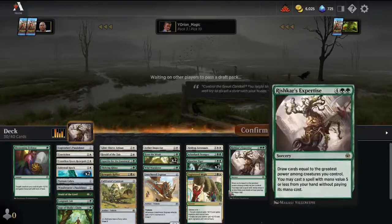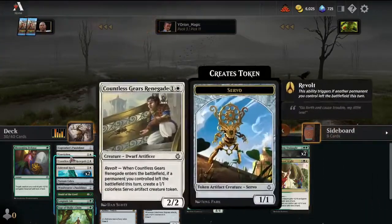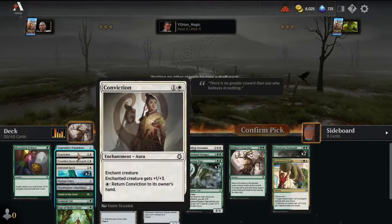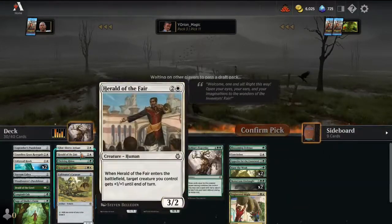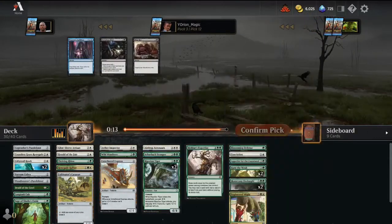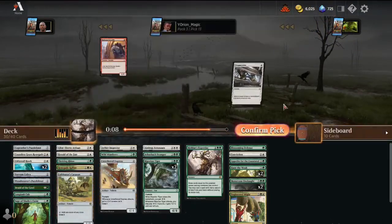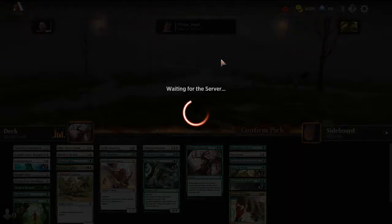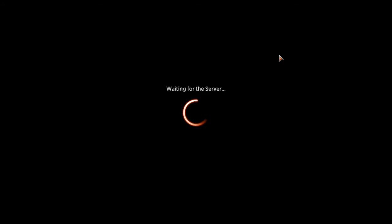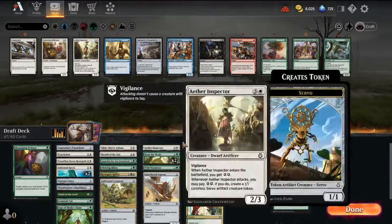Looking at our curve: we've got Monstrous Onslaught, Blossoming Defense, Appetite for the Unnatural, two Hunt the Weak, two Monstrous Onslaught, Engineered Might, and Rishkar's Expertise as spells. Countless Gears Renegade and Conviction are filler. Herald of the Fair is pretty filler too. Sage of Sahali's Claim — how much energy do we care about? We have Riparian Tigers, Eddy Trailhawks, Long Tusk Cubs. Yeah, worth keeping. We also have the Puzzle Knot which creates 6 energy by itself. Maybe cut the Aether Inspector. Deck turned out pretty well — now it's time for the hard part: making cuts.